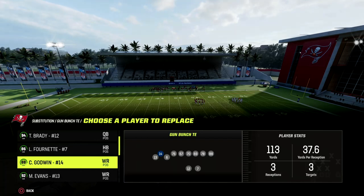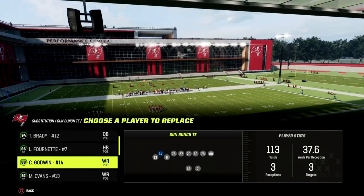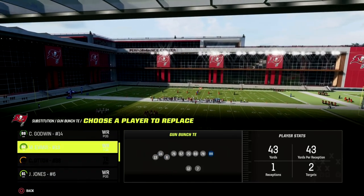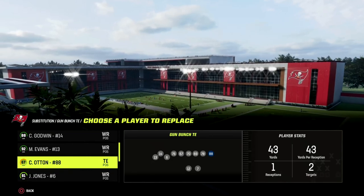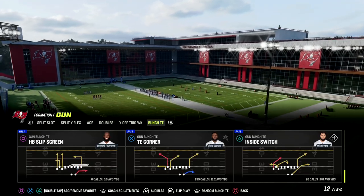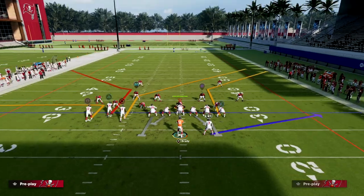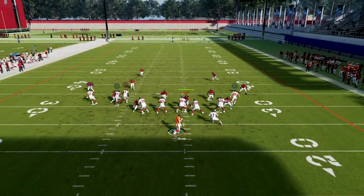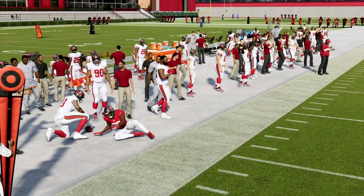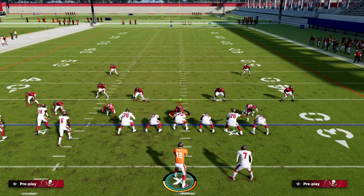You want to have your best route running player or your Short and Elite guy in your slot receiver position. I really recommend Roddy White or Michael Crabtree in that slot. You can also put Short and Elite on your tight end. This is such a simple play and it's really good against man — you can just snap the ball and make a read, and literally every route on this play will beat man coverage.